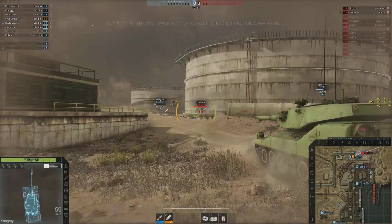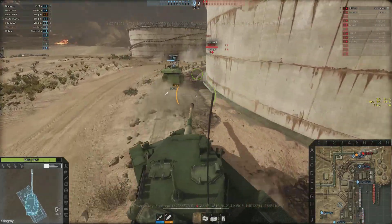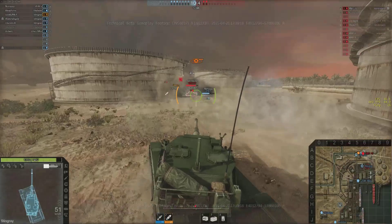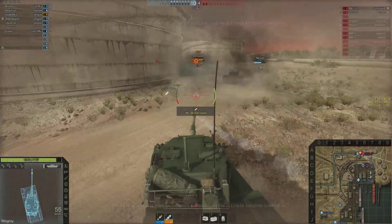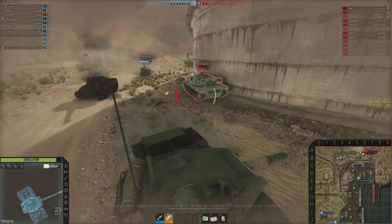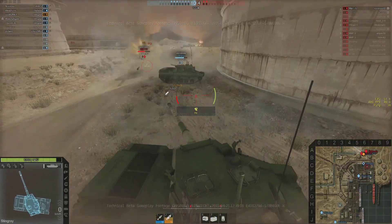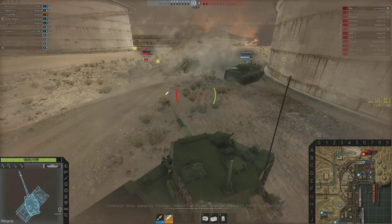Now we're coming up on a heavily armored tank, so I'll probably switch to HE here. It's nice that HE is a fairly reliable ammo — it drives me nuts in World of Tanks when high explosive bounces all the time. So what are you supposed to do when you face a higher tiered, heavier tank that just bounces everything?